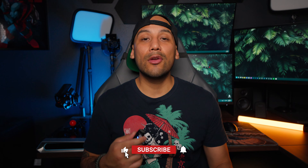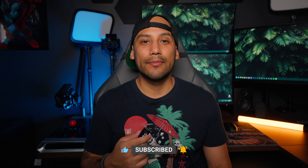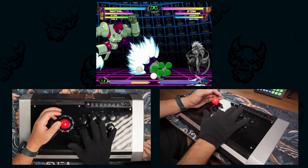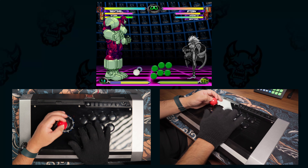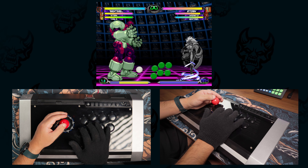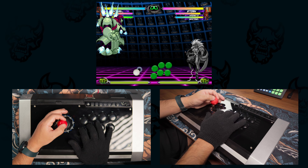Next we'll go over how to follow up a fast fly with an attack. I'll start by quickly showing what an attack looks like with and without a fast fly. This first example will be with no fast fly — I initiate flight mode and immediately mash light kick to show how much of a delay there is between activating flight mode and the light kick actually coming out. Now let's see what it looks like with a fast fly added. When I initiate flight mode, I briefly let my stick return to neutral and then press forward and light kick.